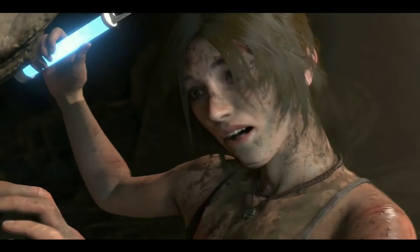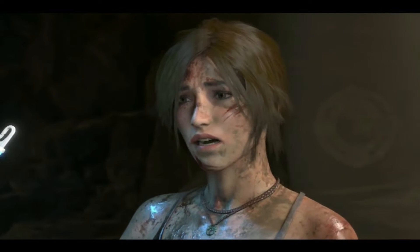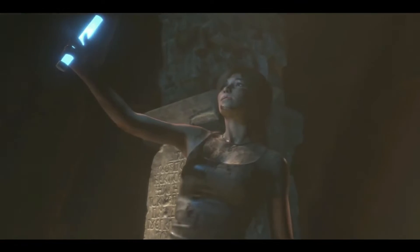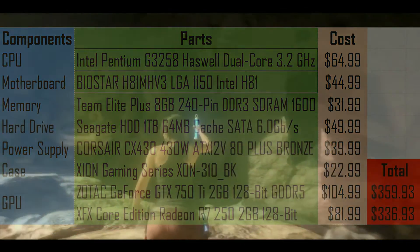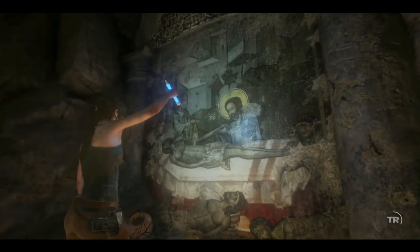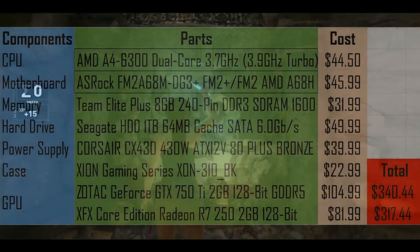So if you were to buy the components to run the minimum requirements for the game, how much would it cost? I put together a simple build of what it would take for both an Intel CPU-based build and an AMD CPU-based build. On screen now is a chart listing everything out — parts as close to the minimum specs and as cheap as possible, with a minimum rating of four out of five stars.